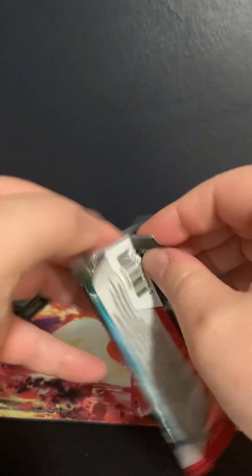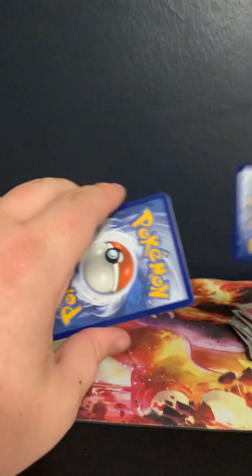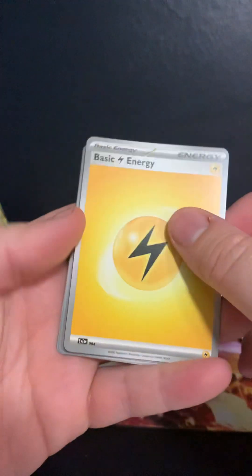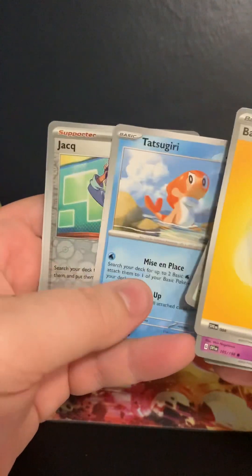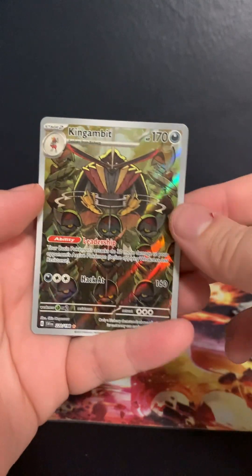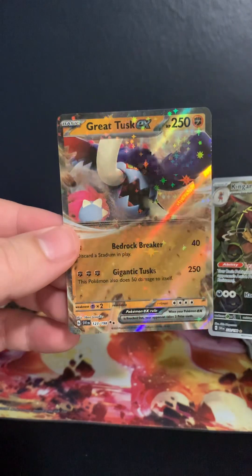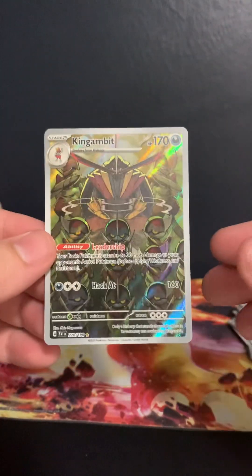Last pack — it's our starters. Can we continue our starter collection? I'd love to see a Skeledurge, one of the starters. One to the front — Water, Fire, Grass, Electric. Graveyard, Mastiff, Spupa, Meta-type, Flappy, Blissey, Tatsugiri, Jock. Oh! King Gambit Trainer Gallery! King Gambit Trainer Gallery and Great Tusk EX — a freaking beautiful card. Look at that King Gambit!